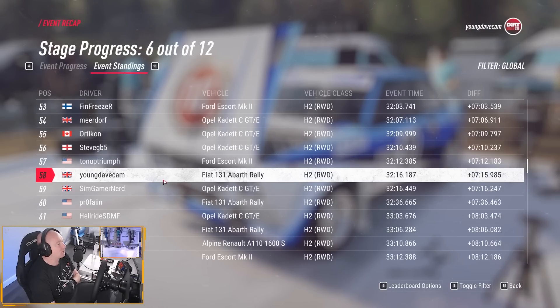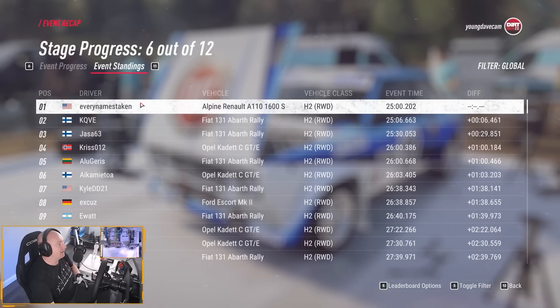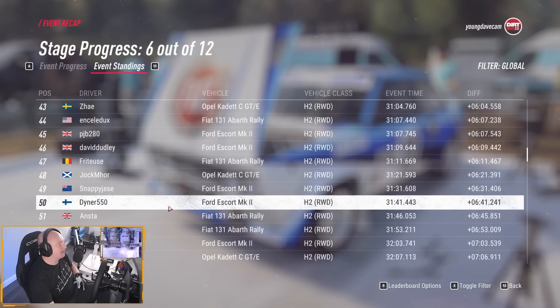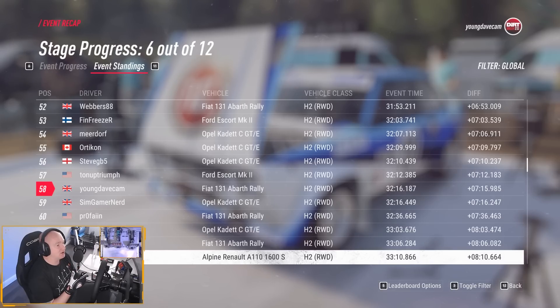Let's have a look at the standings. Event standings — so we're currently sitting, after six stages, in 58th position. Looking at the top, Every Name's Taken is six seconds ahead of KQVE — six seconds, that's not a lot over six stages. So the battle is between those two guys for the top spots, and we are down in P58. What I want to try and do over the next couple of stages is keep the car clean, not get any damage. I don't want to go absolutely crazy and wreck the car — I want to take it nice and easy, because I don't want any more penalties.